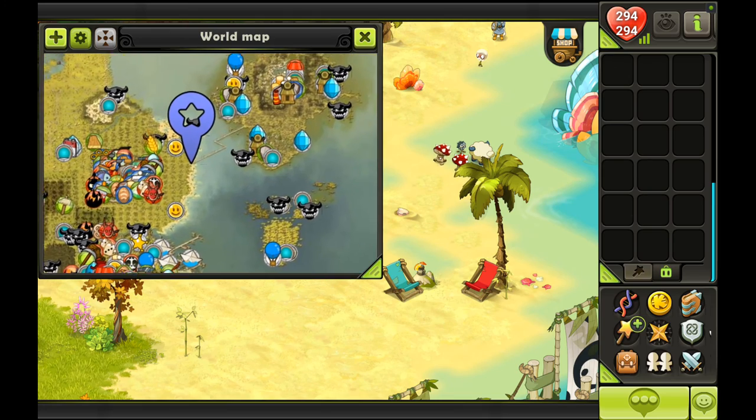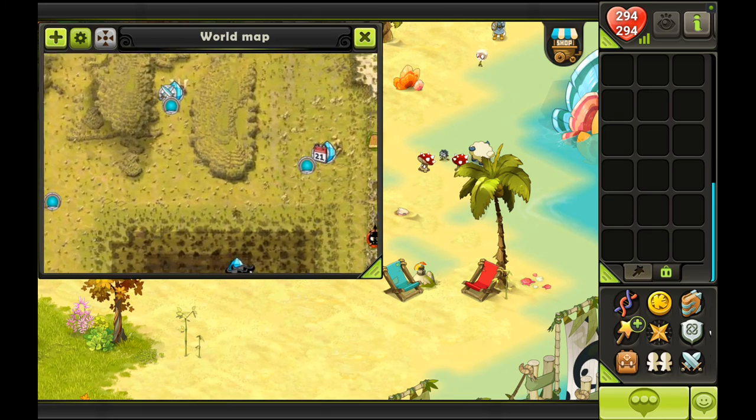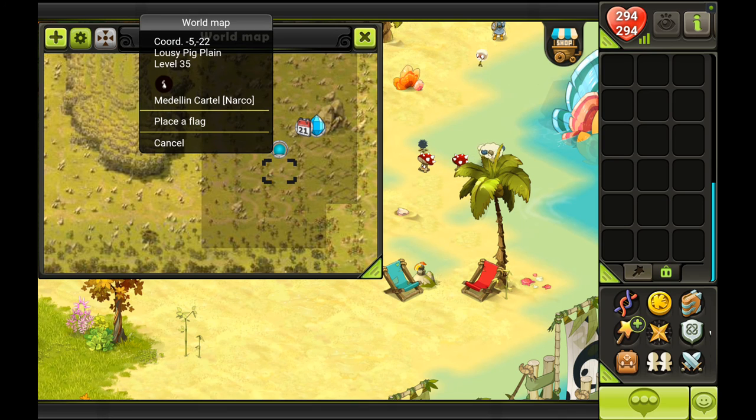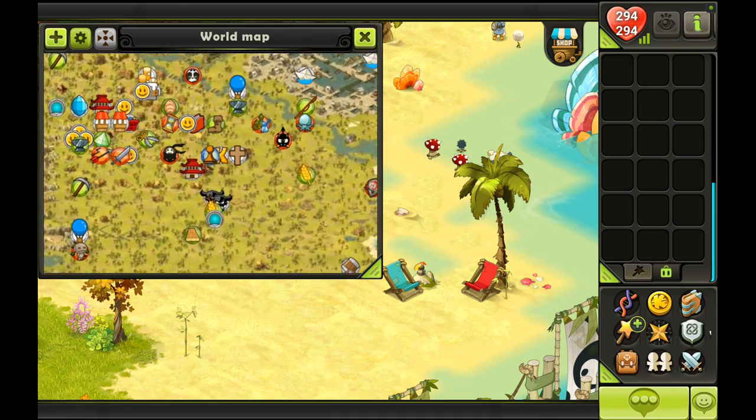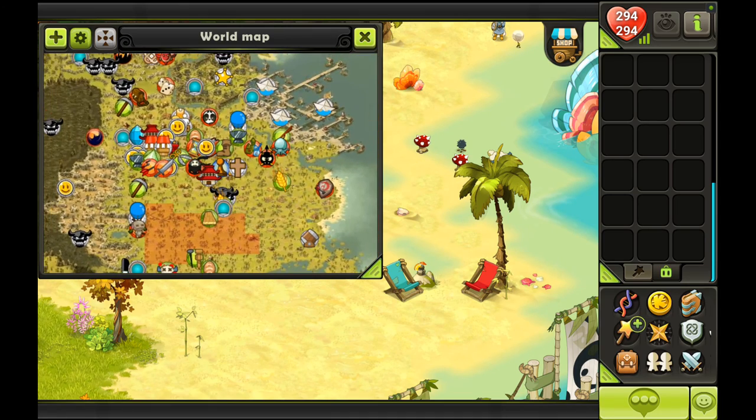You can see Pandala Island to the east. There are great mobs in the Lousy Pig Plain for level 35, and if you want to farm gobbles, you can go to the Gobel Corner. Their drops actually sell pretty well — their leather and wool is very much needed by professions, so you can sell them on the market for a good price.